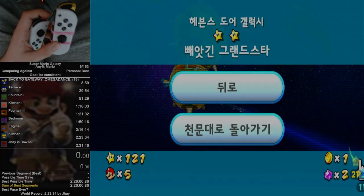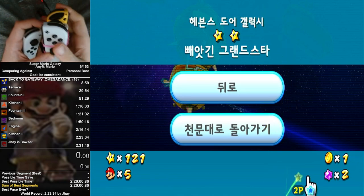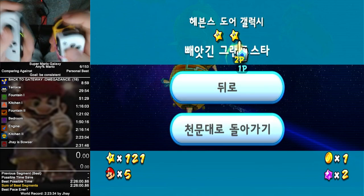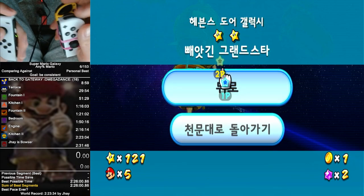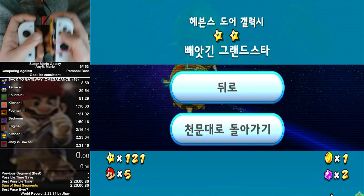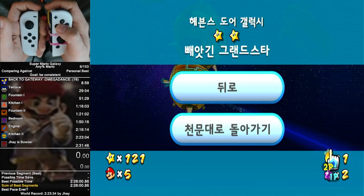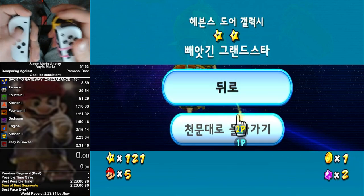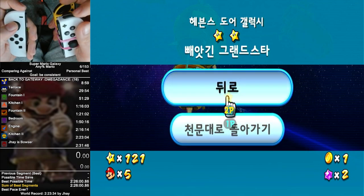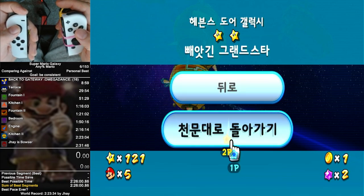I'm going to be explaining gateway skip, planet skip, whatever — with Mario 2-player. You can do this 1-player as well if you get enough height, but it's very hard so I wouldn't recommend it. I'm going to be doing it with 2-player. It's very hard for me to keep my hands inside the camera's view, so I'll try my best, but it's probably not going to be in frame every single time. What you're trying to do is get a triple jump.